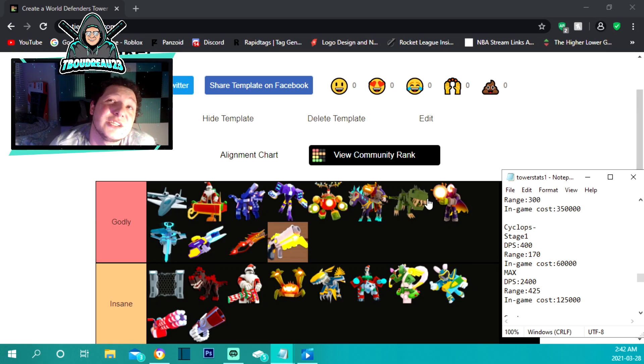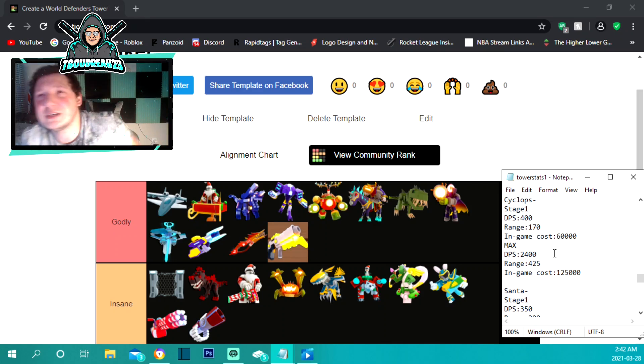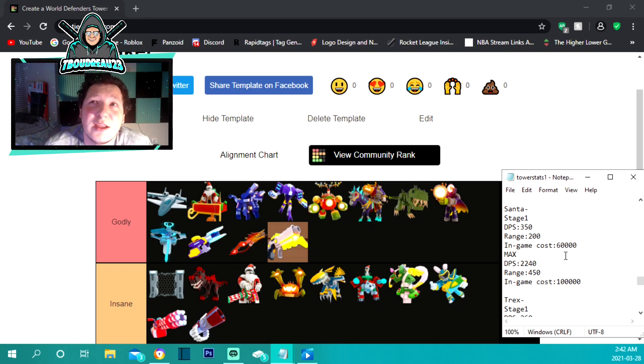The cyclops is from the Halloween event and it's also under godly. It does 400 damage per second with 170 range to start, and only costs 60,000 to place. Maxed out it only costs 125,000 and has 425 range with 2,400 damage per second. One of the craziest towers in the game for what you spend — it doesn't cost a lot to upgrade and you get so much back.